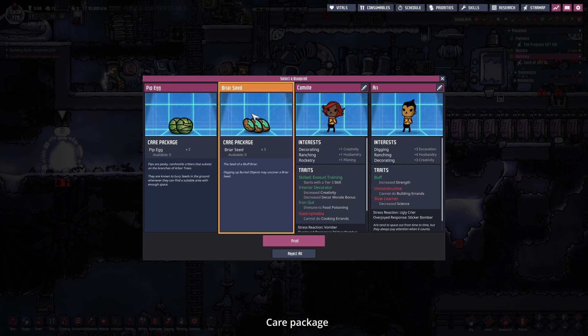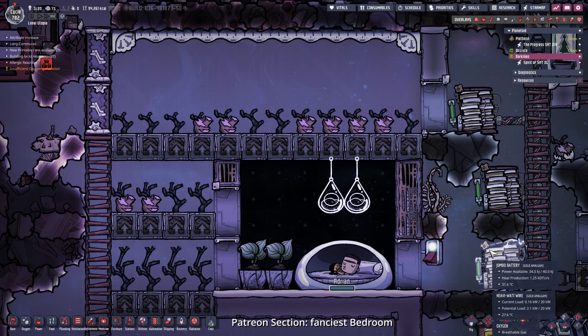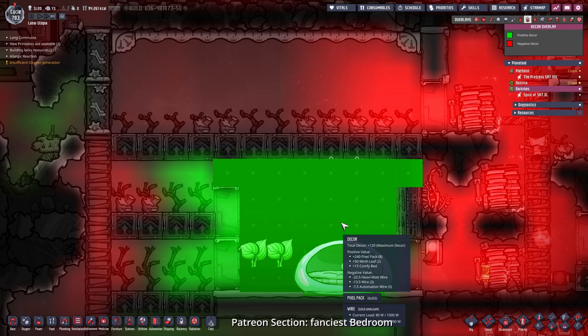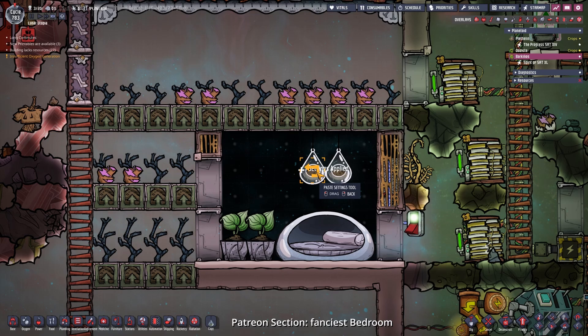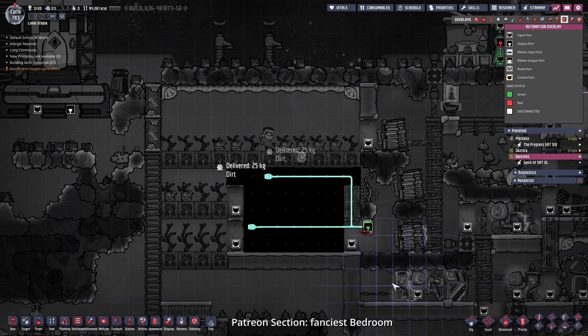Let's see what is printed - we got more seats. That is useful because I used up every seat on this planetoid. Back on Barkelius you can see who now has the finest bedroom. This here in the background is all pixel packs, so this is a massive bonus of over 240 decor, even more probably. And we can beef that up even more with more plants. The pixel packs are powered through this cable hooked up to the power transformer down here.